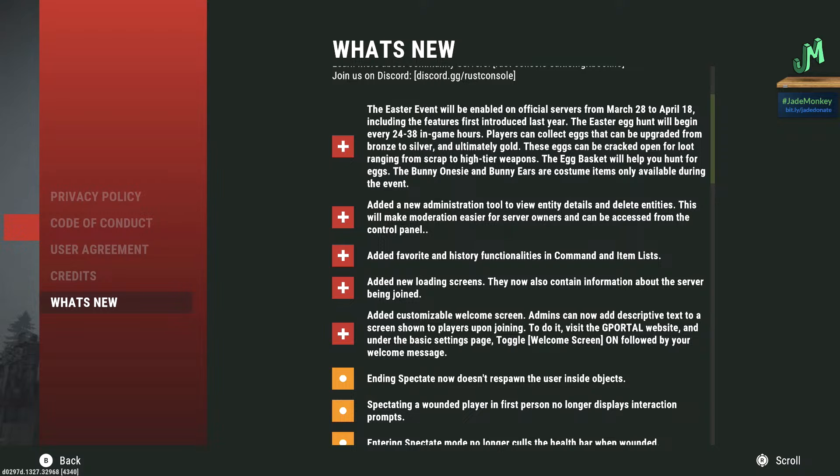But we do have new administration tools now to view entities and delete them, making not only moderation easier, but just cleaning up the cheater mess and all that good stuff as well. We also have the add favorite into the history functionalities in the command list, so if you type in a lot of commands, we can save those. And in the same vein, you can also do that with items that you like to spawn in.